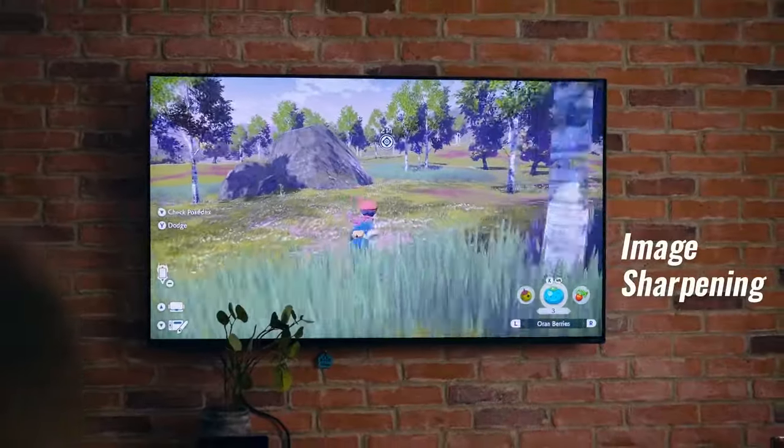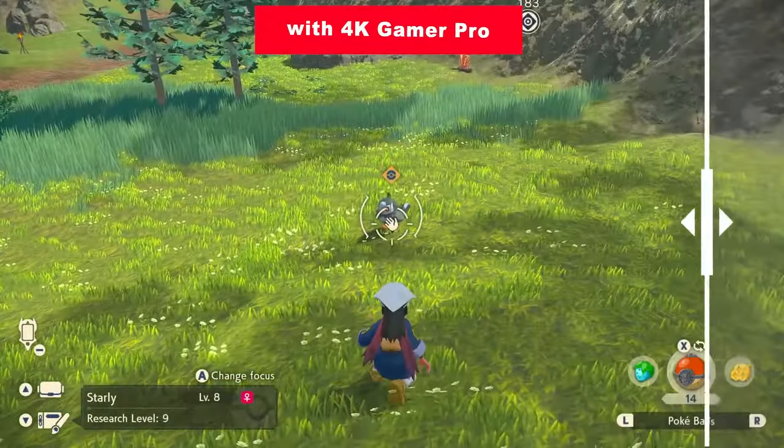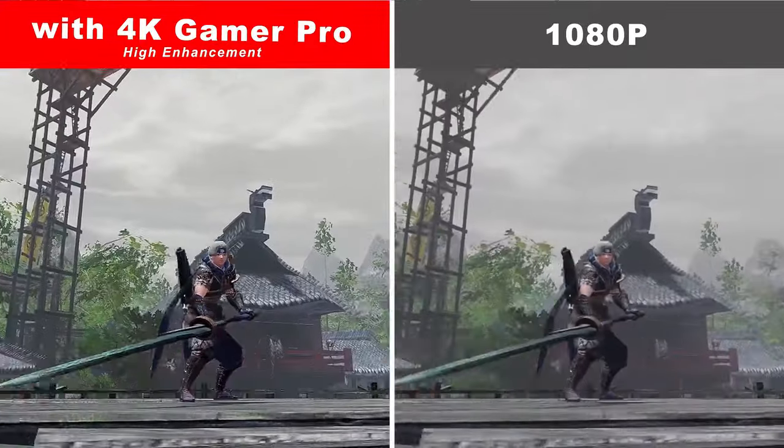4K Gamer Pro will enhance image contrast and sharpness, making your video crisper and cleaner. 4K Gamer Pro analyzes color spaces in your games, balancing and enhancing colors, making the imagery look more vivid.